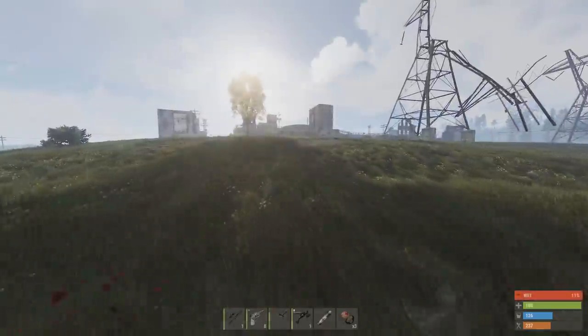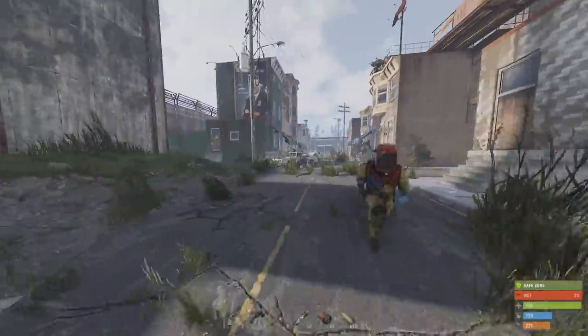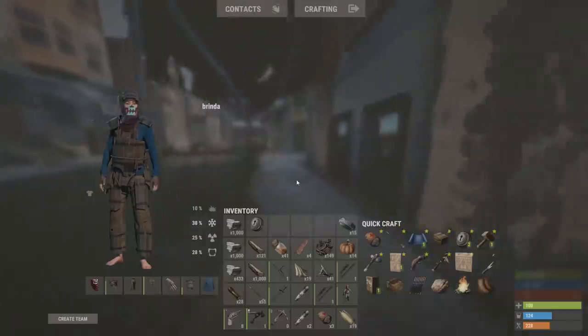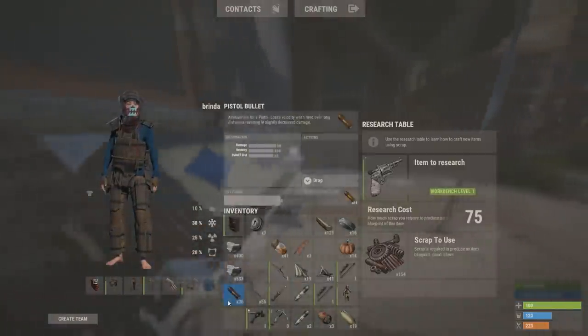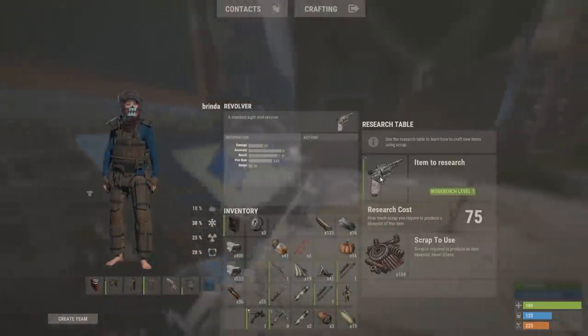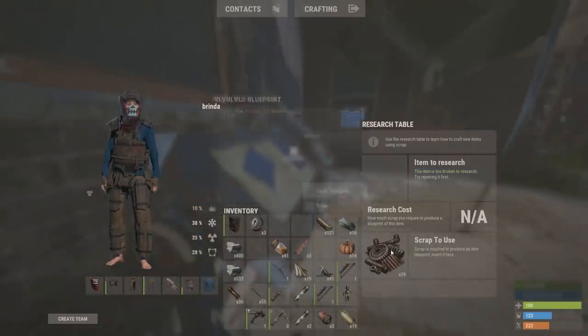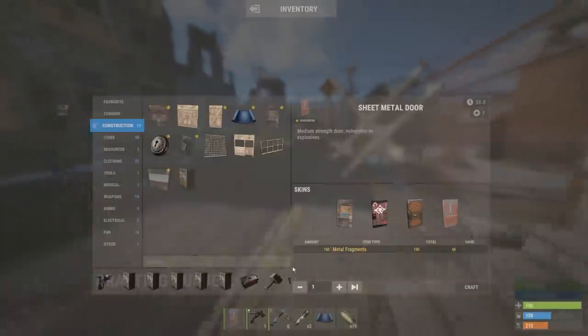I think I'm set actually, I don't really need to buy anything. Maybe some recycling. I'm just gonna get my base ready and then I'm out. Research revolver, that's not a bad idea. I'm not gonna research ammo yet because ammo is pretty easy to get — I can just craft a revolver. I'm gonna use my scrap to buy more metal and shit. Alright, let's just get out of here.